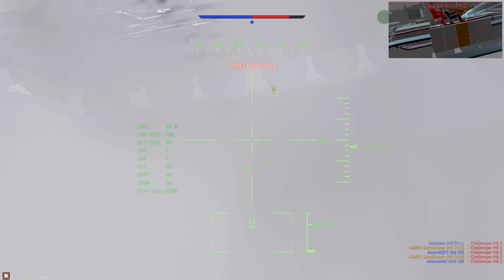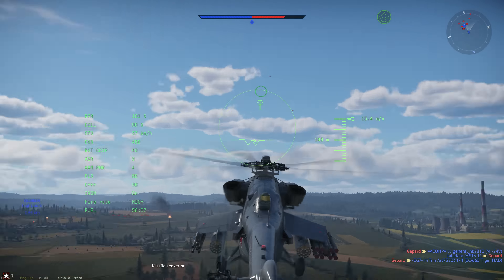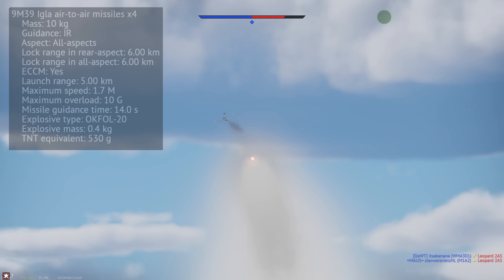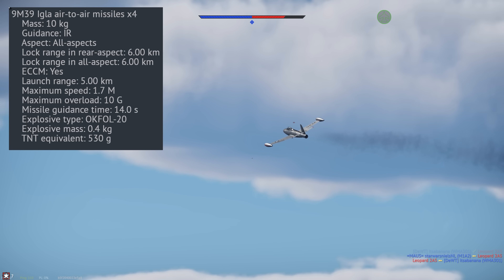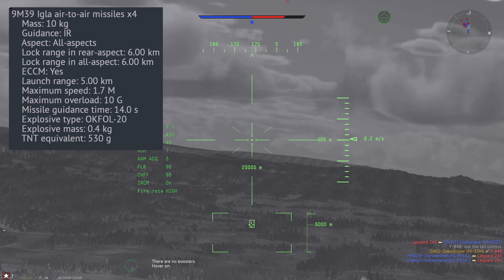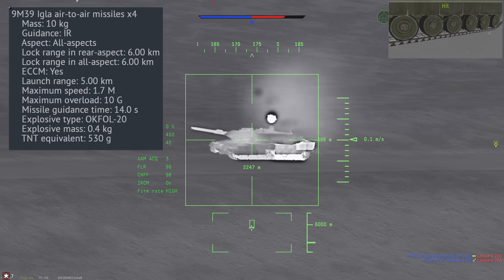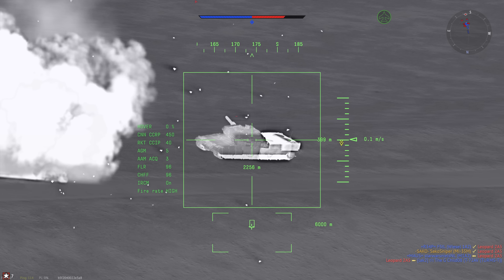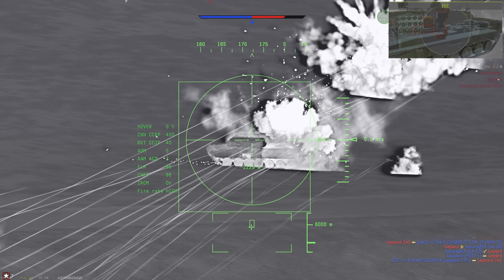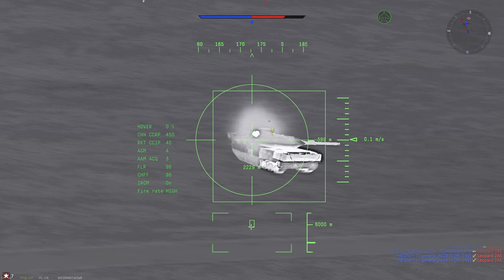We then have the secret weapon of pretty much all Soviet helicopters — the 9M39 Igla missile. This missile used to be so overpowered it completely broke helicopter gameplay. Back in the days before the Ka-50s, it was the MI-35M which was the most OP vehicle in War Thunder. This is sadly long in the past, but the Igla is still very effective. They are all-aspect missiles with a rear-aspect and all-aspect lock range of 6km. They're also very effective against countermeasures, meaning they can ignore FLIRS, HIRSS, and IRCM. While the missiles only have a maximum overload of 10G, they are long range and pretty much immune to countermeasures. You can carry 4 of them as well as 8 Atakas or Sturms, or 8 Igla missiles if you want a pure anti-air loadout. Personally, for the best of all worlds I usually take 8 Atakas, 40 S-8KO rockets, and 4 Igla missiles.